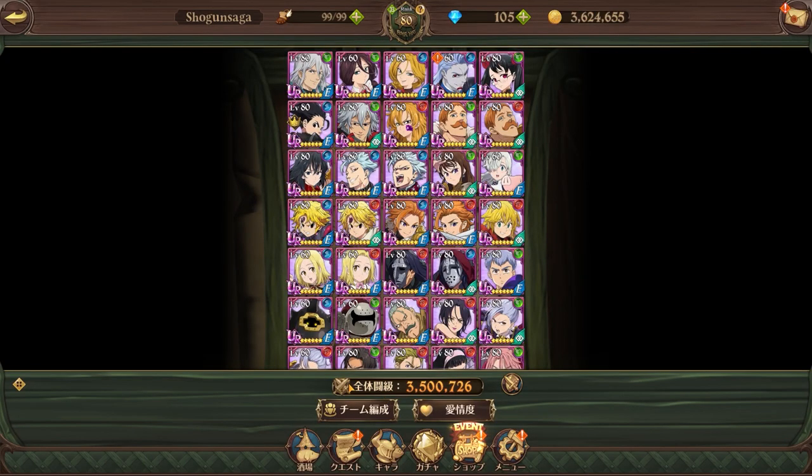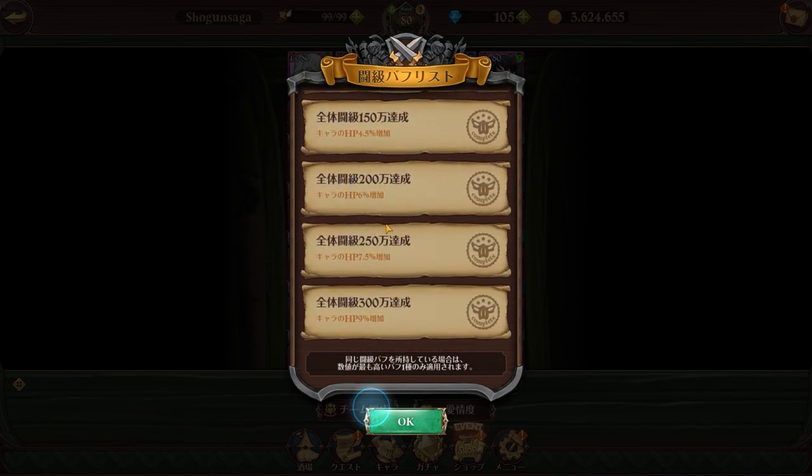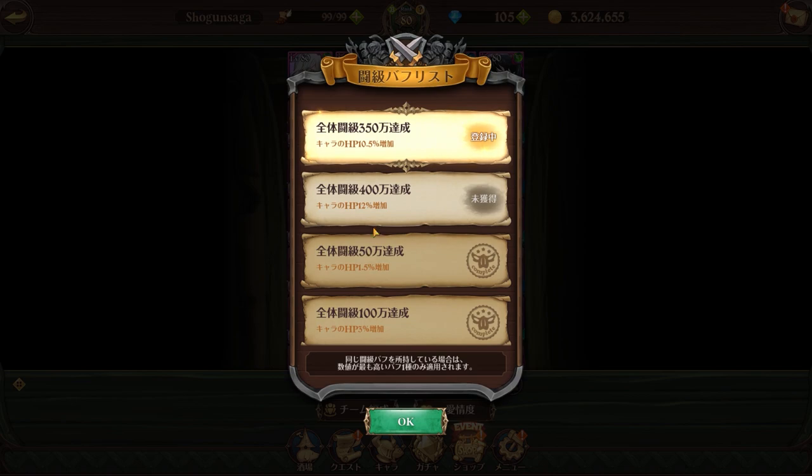At this time, your current box CP is crucial. We now have HP buffs for your box CP depending on how high it is. You will get an HP buff that applies everywhere in the game, except for when you are submitting CP to your guild. This buff is extremely important. For example, I have 3.5 million — it took me roughly about five days of working on gear for all my units to get here.